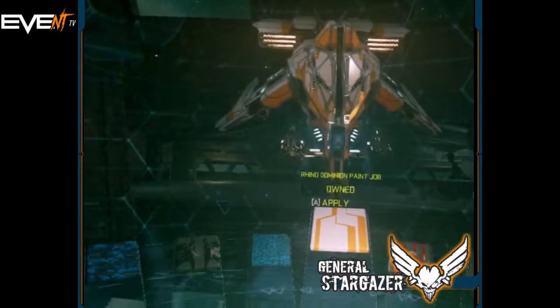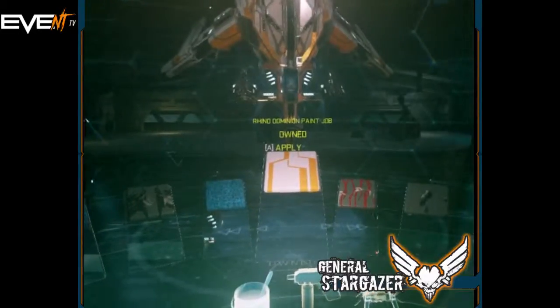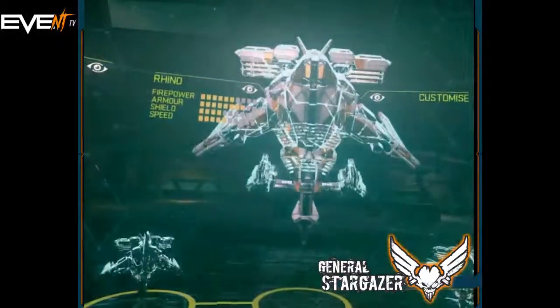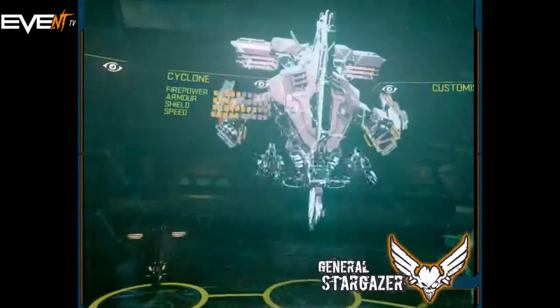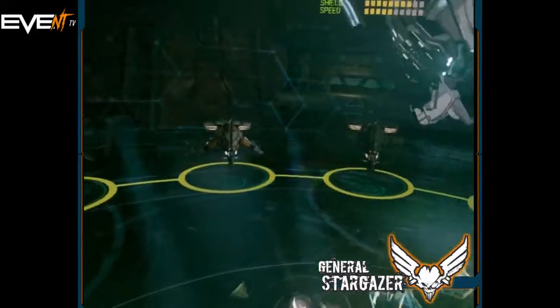A bit clearer for you — like that. So that is my custom Rhino. It turns out that it does look awfully similar to the default, in terms of it seems to be orange highlights on it. But I quite like the look of it.